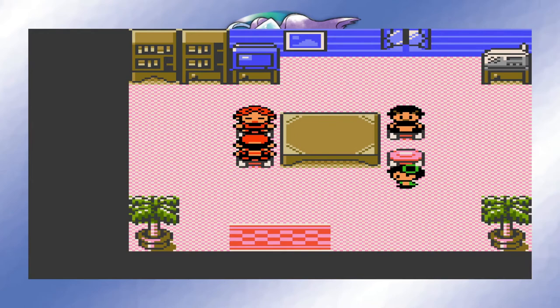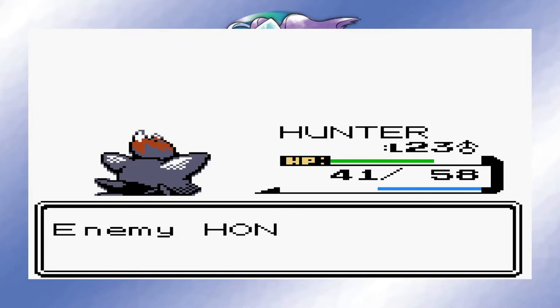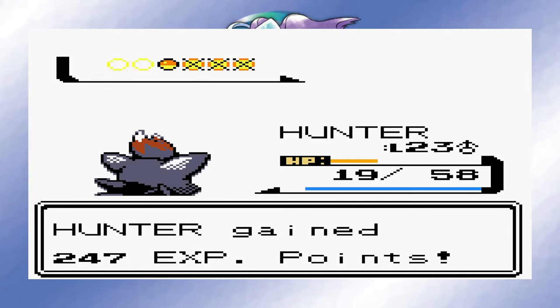Now we've got to fight the rival in the Burn Tower. His Croconaw could have been a problem when he confused Fortescue with Swagger, but we pulled through and took him out. Hunter came in and dealt with his next two members easily enough. After that, Fortescue took down Braixen with a couple of Rollouts. I was surprised though to see just how much damage Fire Spin did. Good thing we're not dealing with Gen 1 mechanics.